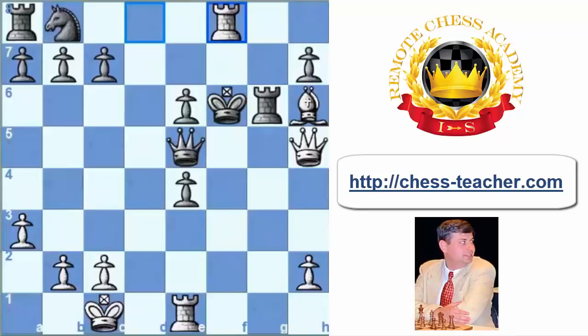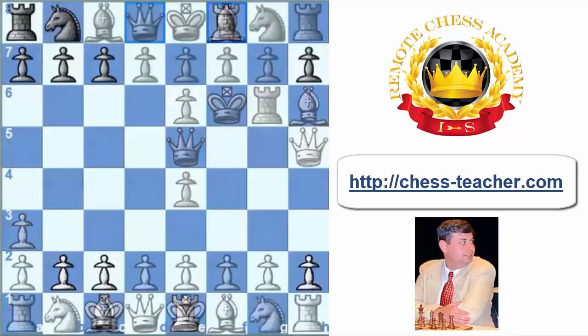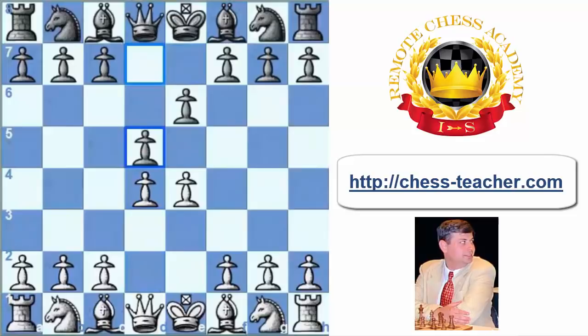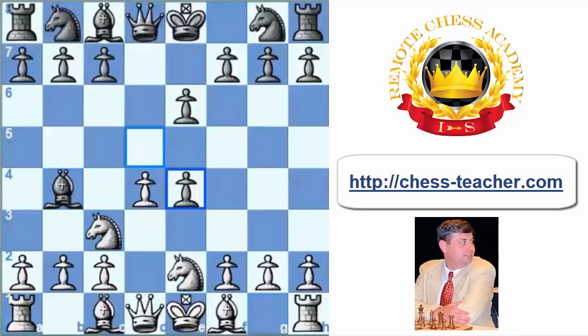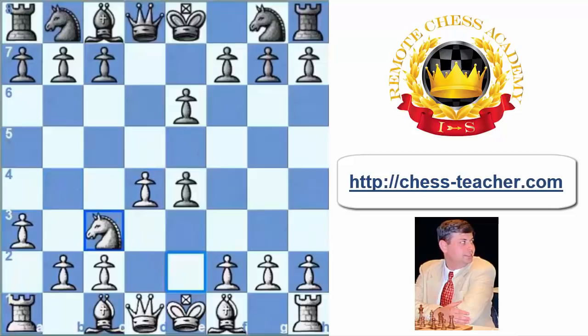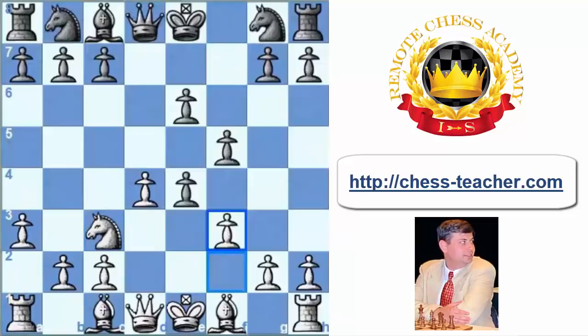Let's look again at the line which occurred in this game, because these are quite critical lines, and try to improve black's play. After e4, e6, d4, d5, Nc3, Bb4, Ne2, dxe4, a3, Bxc3, Nxc3, f5, f3, exf3, Qxf3 — a question arises: if Qxd4 and Qg3 is so dangerous for black and the g3 square is so unpleasant, maybe black can try Qh4 check first, forcing white to move the pawn to g3 or to exchange queens. Even after Qf2, Qxf2, white has quite significant initiative for the pawn. However, g3 is still possible.